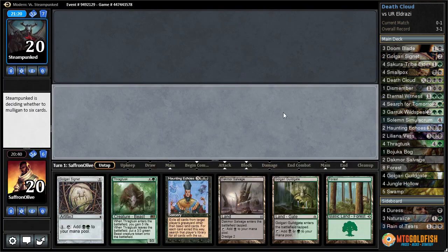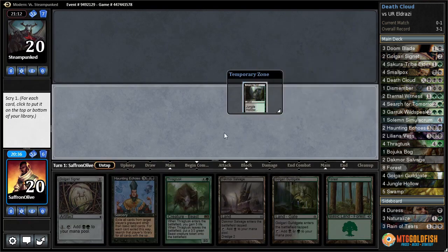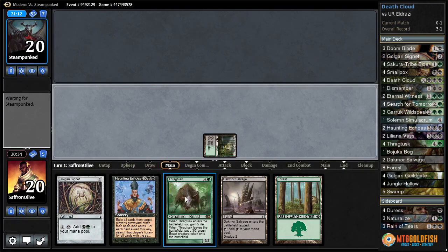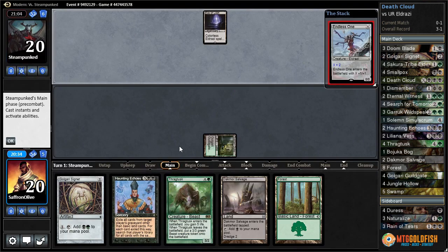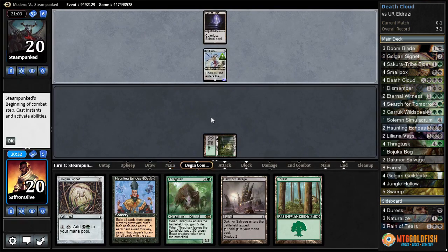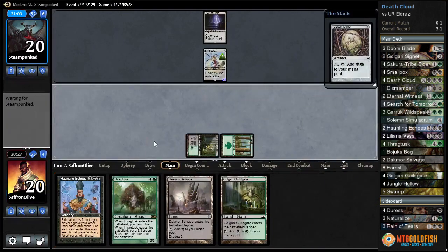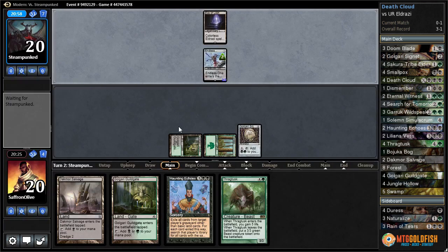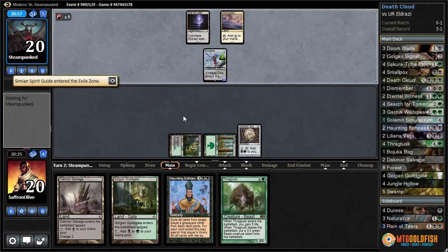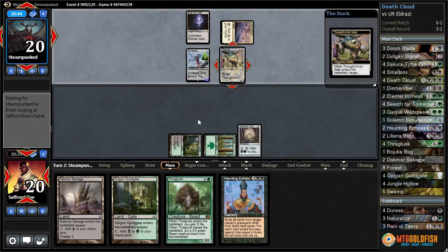We have a one-lander which we can't keep — this isn't great, but we'll keep it. Jungle Hollow to the bottom, let's guild gate go. Can't believe we lost game one — that should have been an easy victory. Play Golgari Signet, pass the turn. Corrupted Crossroads for our opponent. They exile a Spirit Guide into Thought-Knot Seer — takes our Thragtusk.